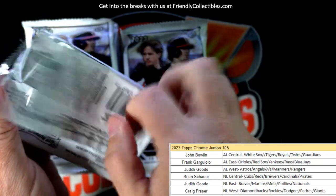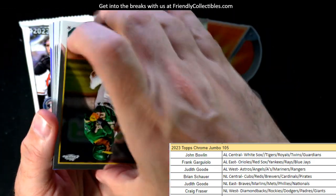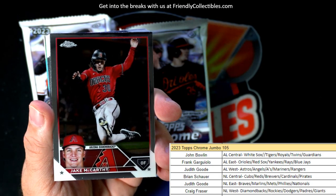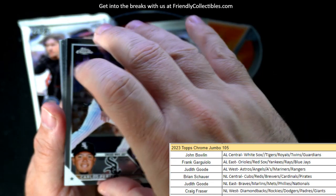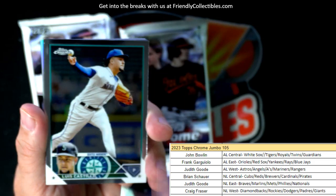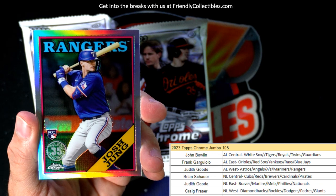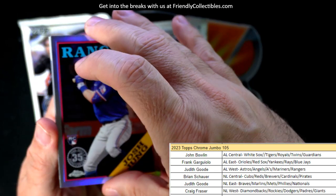Garrett Cole, Jack Peterson. Austin Riley, Starling Marte, Jake McCarthy, Pete Alonso — love some Pete Alonso — Juan Soto, Tyler Freeman rookie card, Castillo.